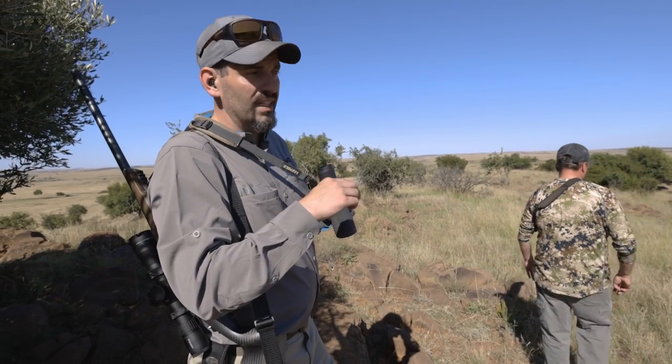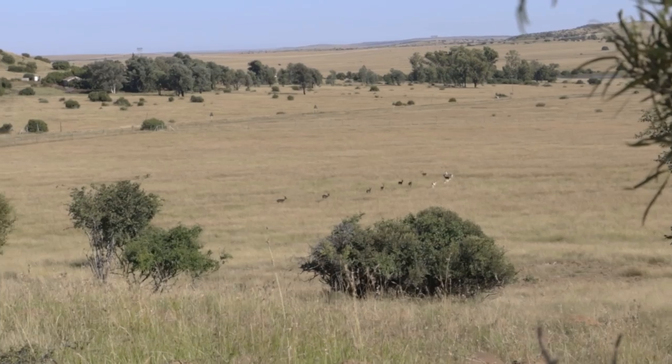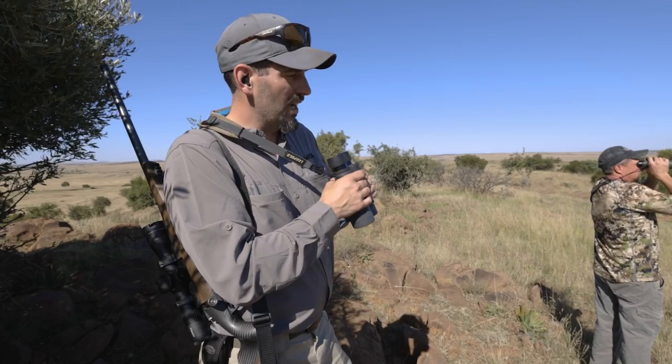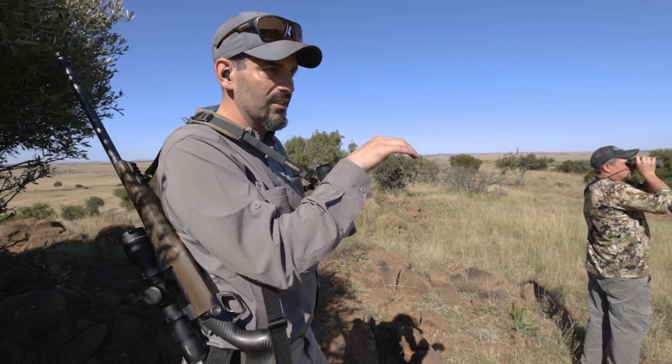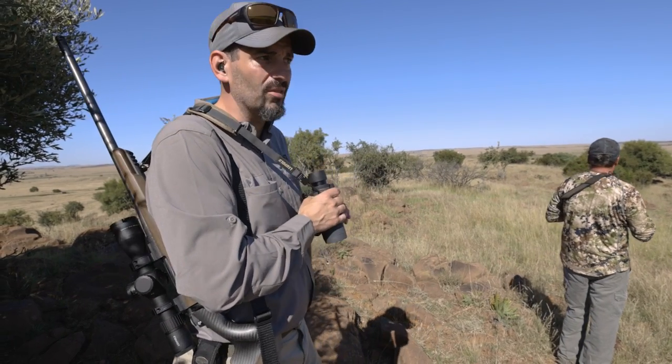We walked up on top here and started glassing down — came into a group of impala in there. See five, six different black impala rams there, a couple commons. There's a decent one in there but we're just going to keep walking this little ridge line here and glassing down in these pockets. Being up so high, we can see for miles — we'll just get up here and glass and see what we can find.